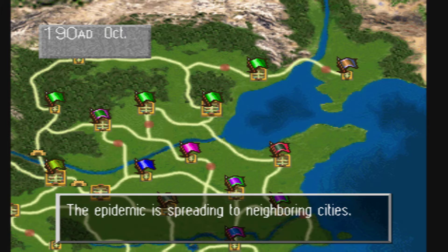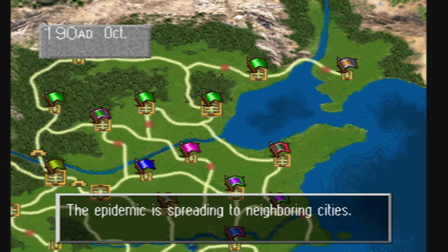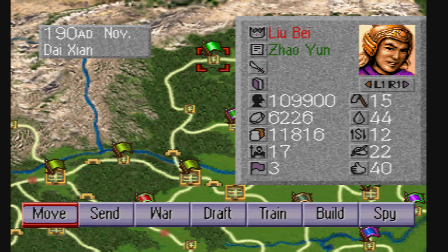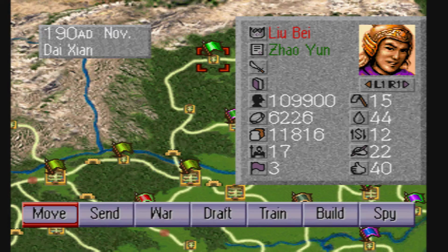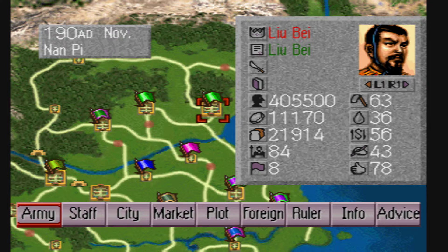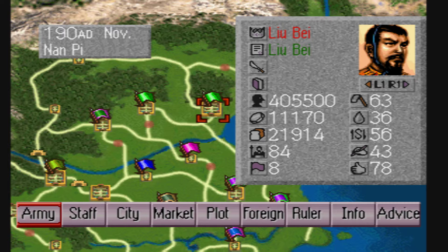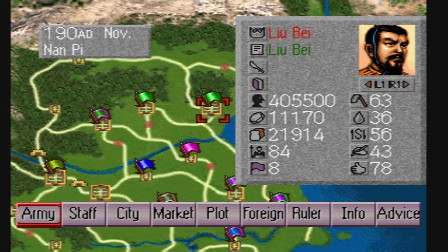We got all his gold, all his grain. We may have some of these POWs — they may escape. Oh, they didn't escape. We'll move back here. Now we've got 11,000 gold, 21,000 grain. We're in control of two cities. Our troops are only at 84, but we only started with 100. Now we've got 400,000 population here and 370,000 population here.